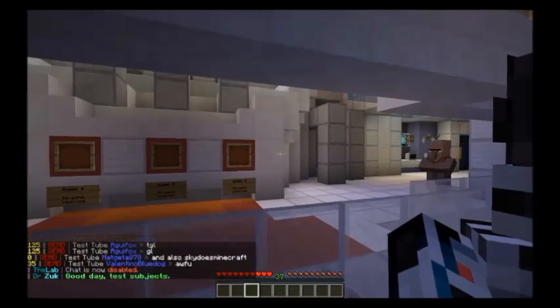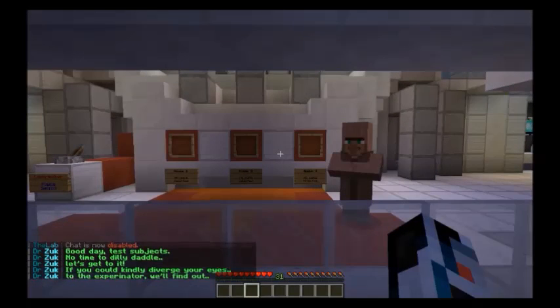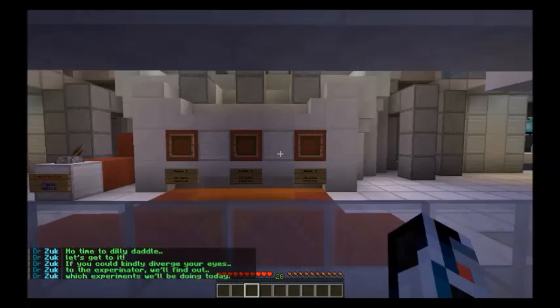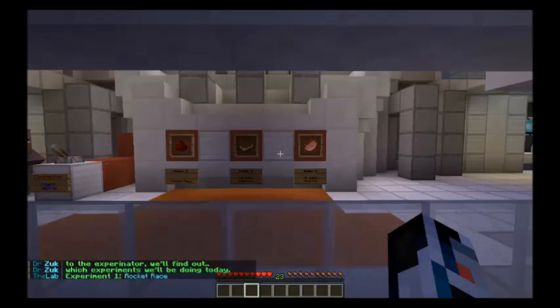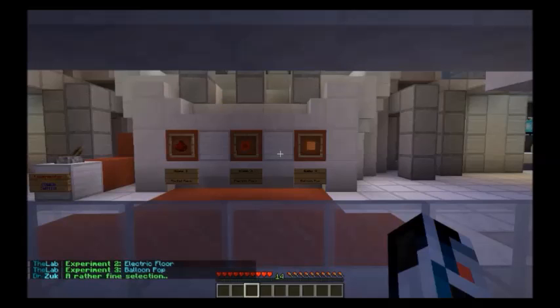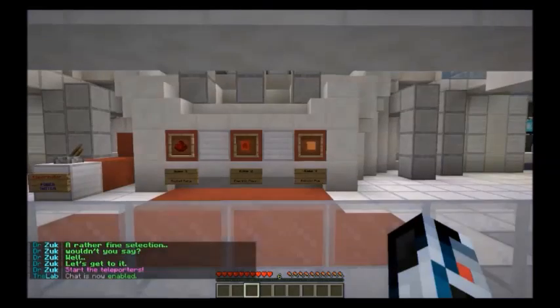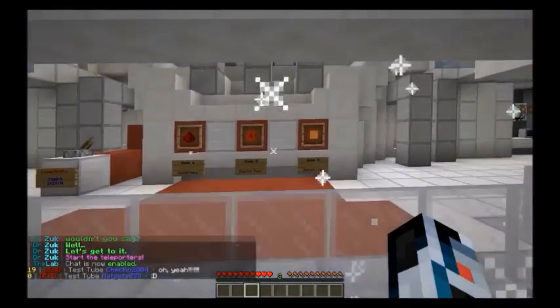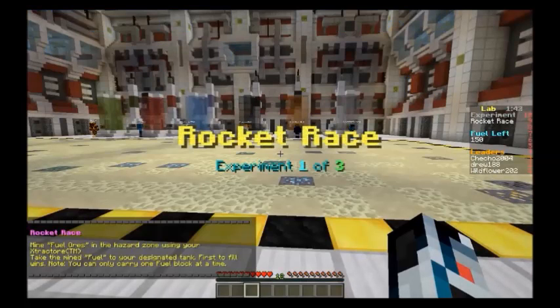Alright, good day, test subjects! No time to dilly-dally, let's get to it. If you would kindly divert your eyes to the Experinator, we'll find out which experiments we'll be doing today. Rocket race! Oh no, no rocket race. Electric floor — we know that one. And balloon pop! So let's rocket race.